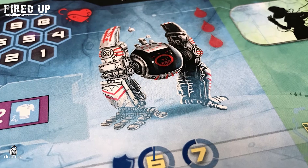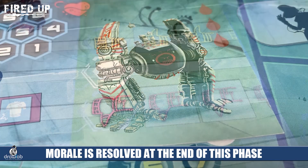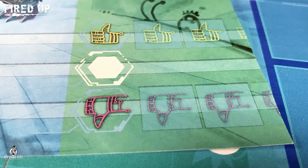The next die is the morale die — this is the thumbs up or thumbs down. You use it on one fighter, placing it above or below the neutral position on their morale track, then resolve it at the end of the round since other players may also place thumbs up or thumbs down. Whichever has more will shift that fighter's morale, which also impacts their attack and defensive values for that battle.